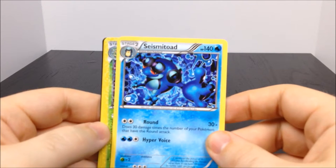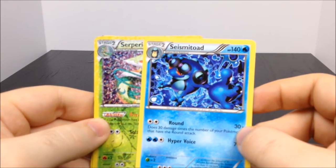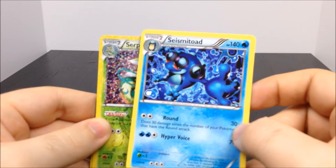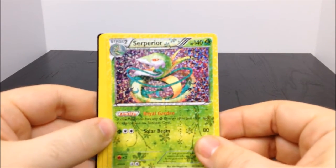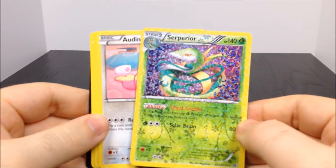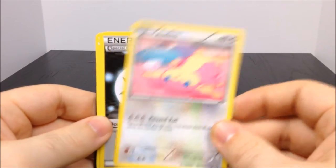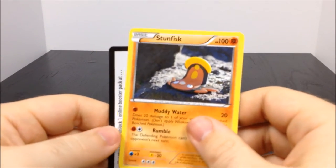A Seismitoad - I thought was like one of the evolved forms but the first stage doesn't look familiar, still looks really cool, the frog and everything. Then we have a Serperior which I know is one of the evolved forms, then we have an Audino, and of course an Energy, another Stunfisk, and our last card code. So that's all the cards out of the first Mystery Power Box.